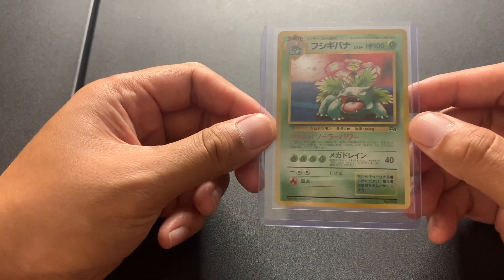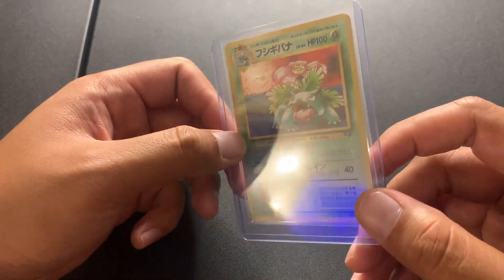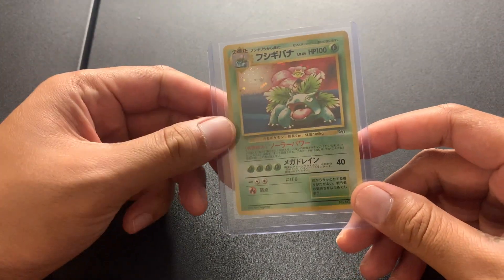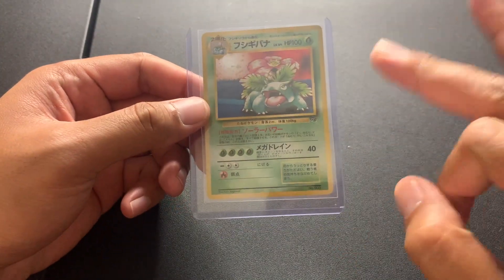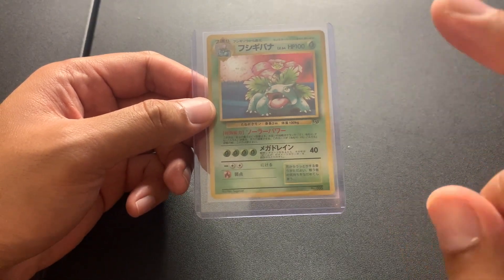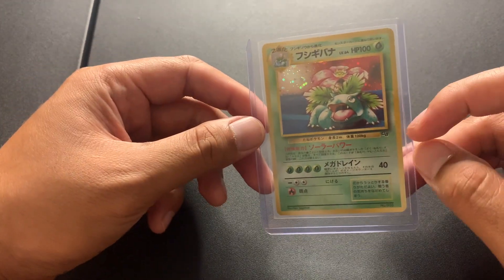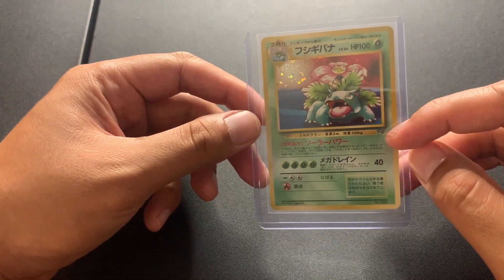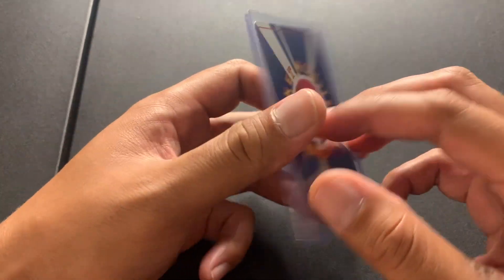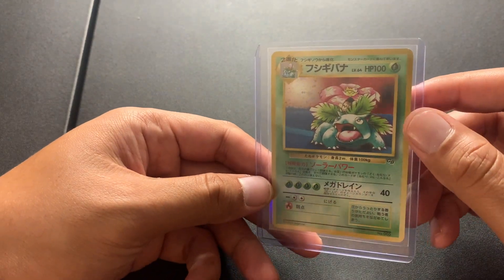We have a Venusaur here from the Japanese CD — it's a promo that was released. The promo CD came with three cards: a Charizard, Blastoise, and a Venusaur, and we found this one. You can tell from the Game Boy CD promo mark right here in the corner. This looks good — we really like this one. We're happy we found it.